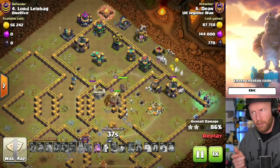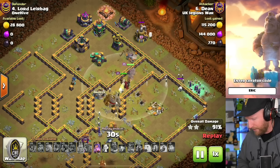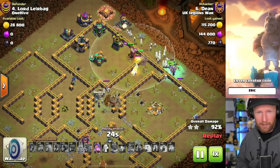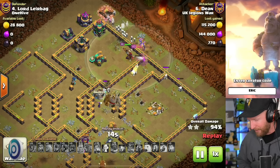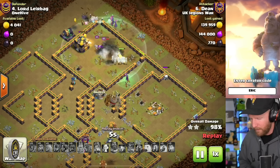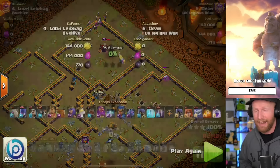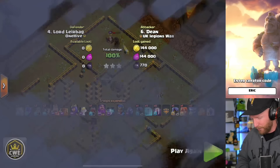Also worth pointing out — with the new lightning spell at its current level, it does 600 damage instead of 500, so you're now able to take out a scattershot with six spells. You can potentially zap out two scattershots if you catch them inside a quake radius, even saving a spell if they're close enough together. If you can clear a scattershot and every defense in its compartment on both flanks of the Town Hall, you can definitely do a zap witch at Town Hall 15, though multi-infernos could be a challenge without many freezes.